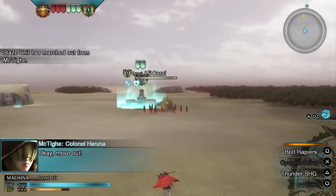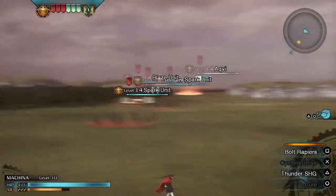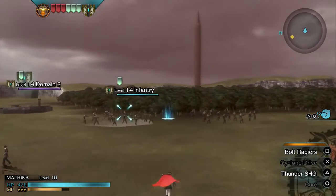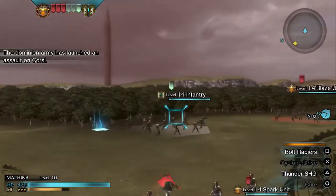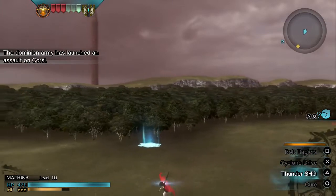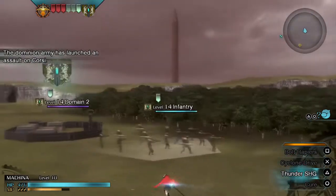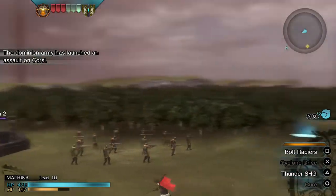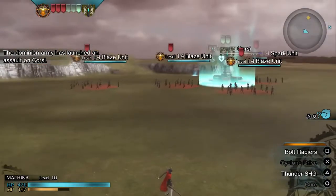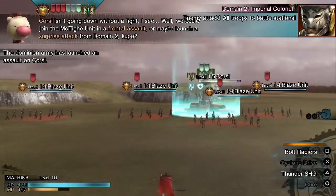We don't really have many troops out there anymore, so let's slow down Domain Two. There we go — Domain Two is slowing down. And there we go: they've surrounded Corsi. Only a matter of time.